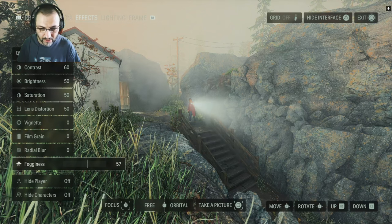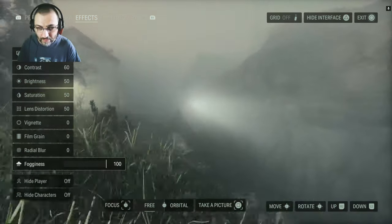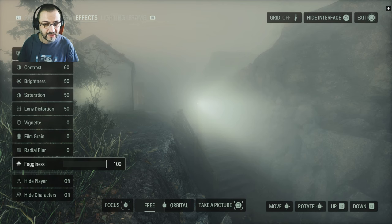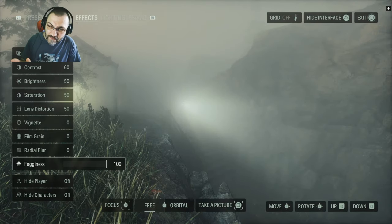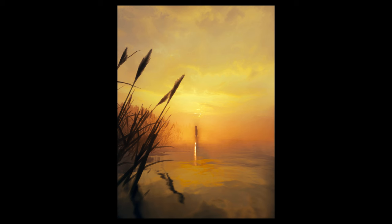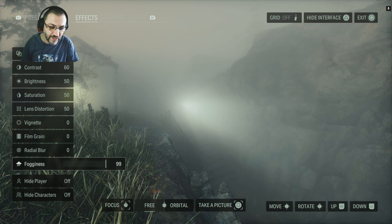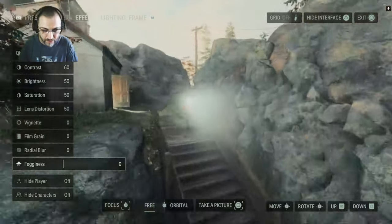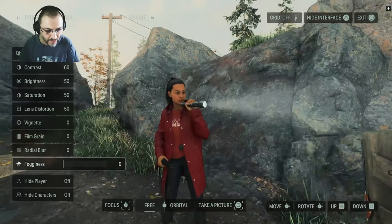Fogginess is, in my opinion, the best feature in the photo mode. A good photo mode needs to understand its own game and have settings specific to it — and fog is very important in Alan Wake. Being able to push very strong fog is really cool. The one thing I regret is that you cannot remove the existing in-game fog; the minimum fogginess setting still matches the default game fog level, so if a scene is already foggy you can't clear it.